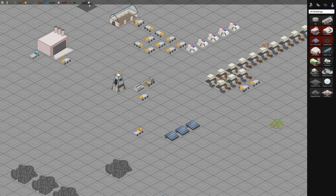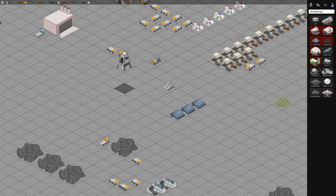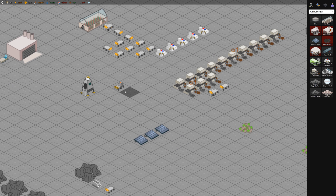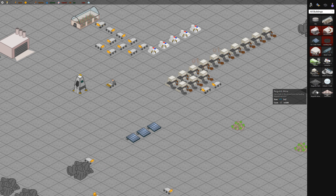So we've got some atmosphere being built - not sure which building is pumping that out, but it's good. I guess eventually it'll become like an Earth-like planet. This regolith mine - I'm going to build one of those.